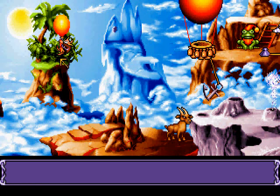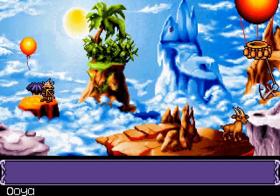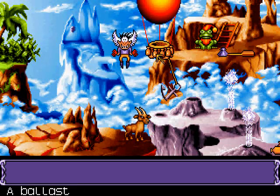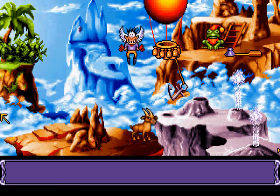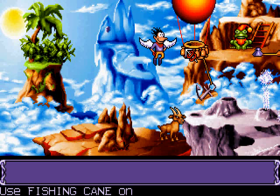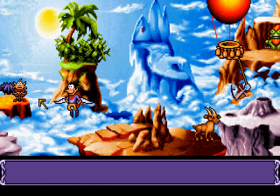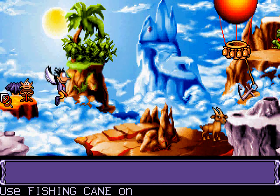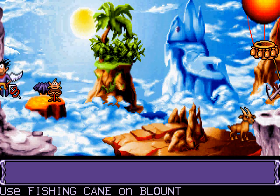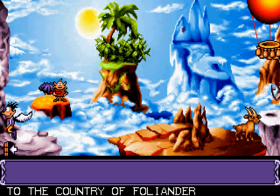Bologna! Bologna! Bingo! Uh-oh! Can we use the fishing rod on it? Nope. Let's try the fishing rod on the tuft. No, it's not going to let me do that. We have Fulbit in our inventory.